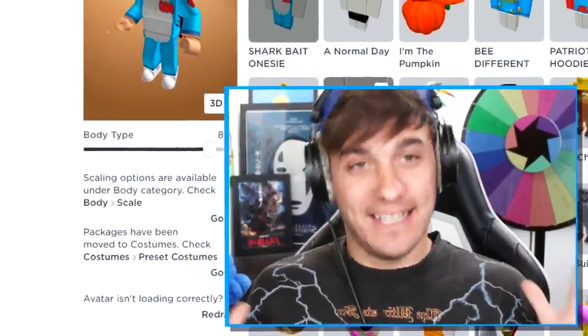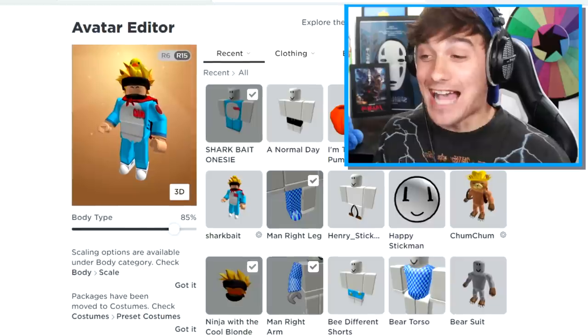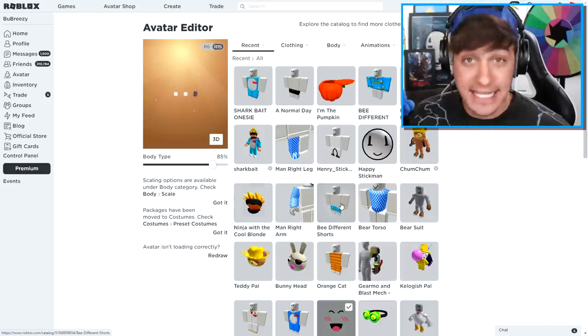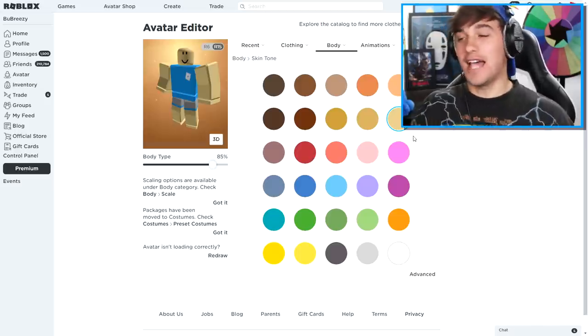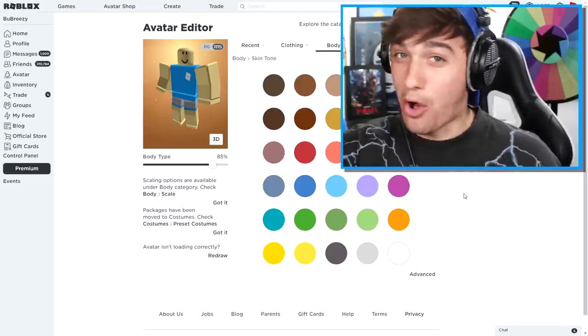So first things first, ladies and gentlemen, before we jump into the game we actually have to change our avatar first. So let's make our Roblox character pretty much naked. I need to take off absolutely everything I am currently wearing. The first thing I've just done is change my skin color to one that's going to match the Scary Teacher more.